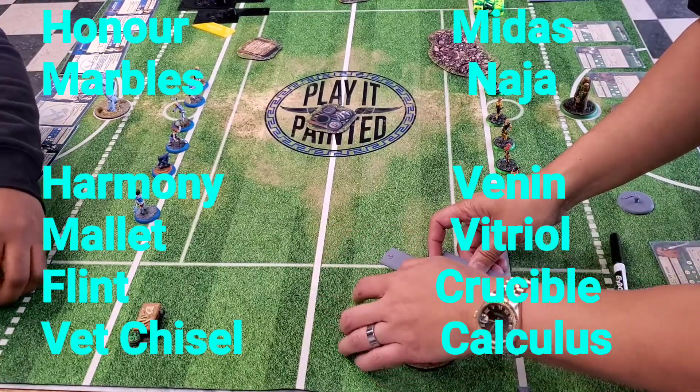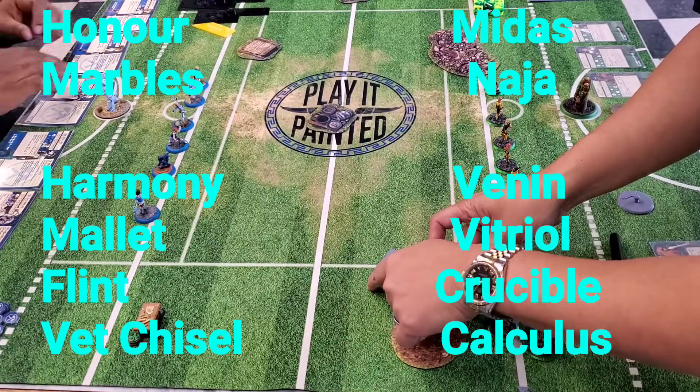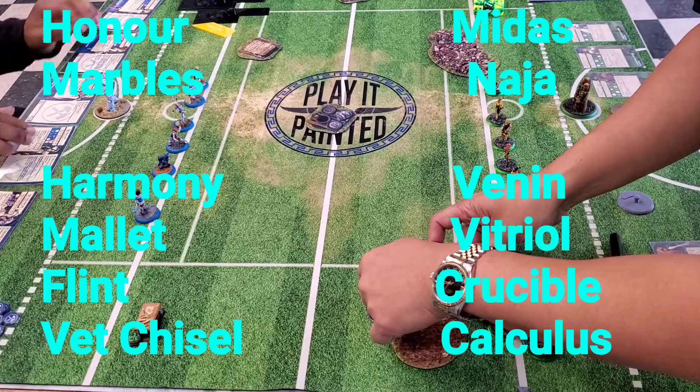Sean's coming in with Honor, Marbles, Harmony, Mallet, Flint, and Vet Chisel. I'm coming in with Midas, Naja, Venom, Vitriol, Crucible, and Calculus.